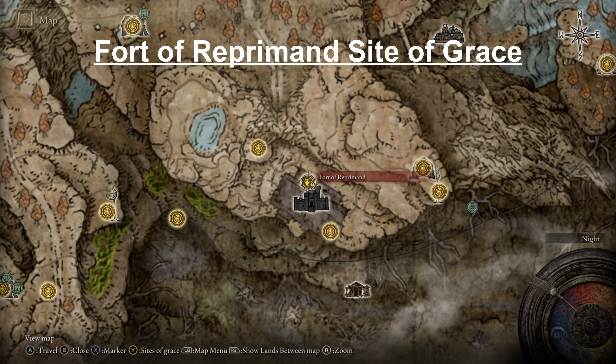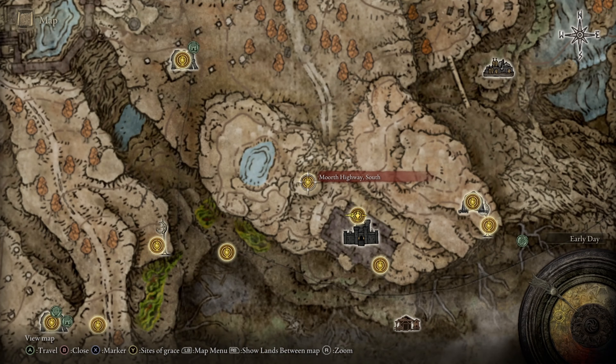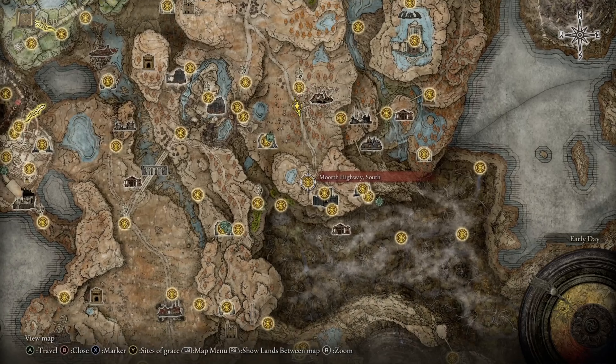We are at the Fort of Reprimand Site of Grace, and you can also access this talisman from the Morth Highway South Site of Grace. I'll show you both paths to the Flamedrake Talisman. If you don't have either of these Sites of Grace, you can access them from the Morth Ruins up here or the High Road Cross Sites of Grace. Just come down and get to the front of the castle area of the Morth Highway.